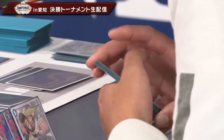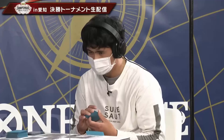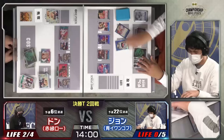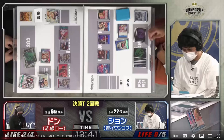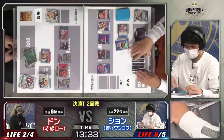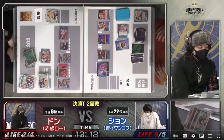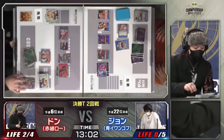He puts another Doflamingo to the top of his deck, then uses New Kamaland to draw into that card, giving him double blockers he would otherwise never have had. He sets that back, taps one New Kamaland, and now he has a double blocker. His thinking is: I can't get lethal this turn, so I want to put pressure while still protecting myself. He attaches three Don to Perona and swings — you want to use your lower-body units first to get easy counters out of hand or bait an early blocker.